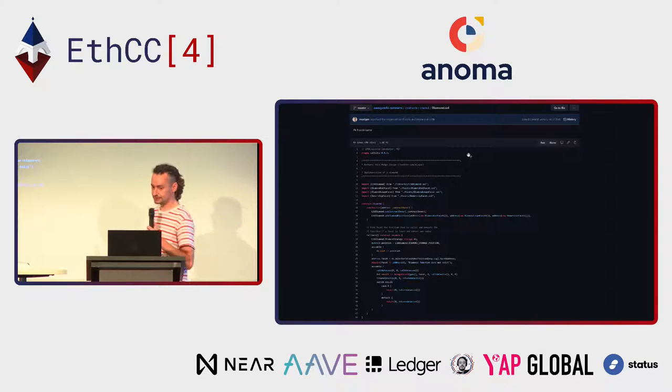Here is the Diamond contract. It's a bit special because Aavegotchi is deployed on both Ethereum and Polygon, so we created a shared folder in which we have our Diamond contract — it's even shorter, about 40 lines. You just import your Diamond libraries, create your Diamond constructor. And here you have your fallback function: every time you call your Diamond contract, this function executes the function that is called and returns its value.